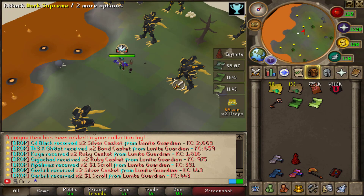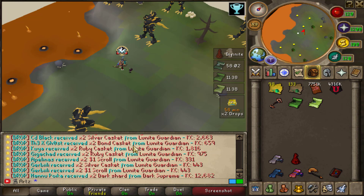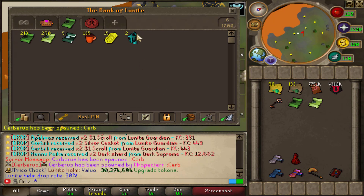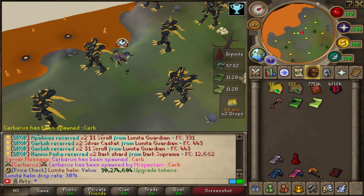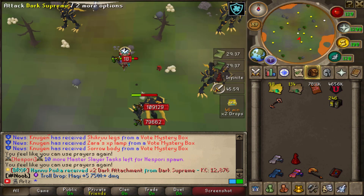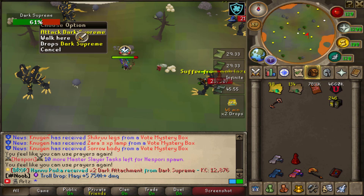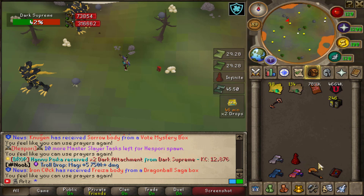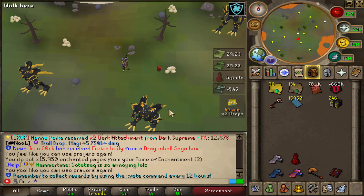Double drops just turned on and we got our first ever lunite drop from Guardian there. It sucks that it's a helmet — can't really use that, it's not very good for me, but I'll take it. It's a drop. At some point we also got double dark attachment drops, which is pretty nice. Hopefully we can get some more of those so we can work on our crest upgrades — that would be super sweet. Also, our Tome of Enchantment is going to fill up soon; we're going to need a dark weapon for that.